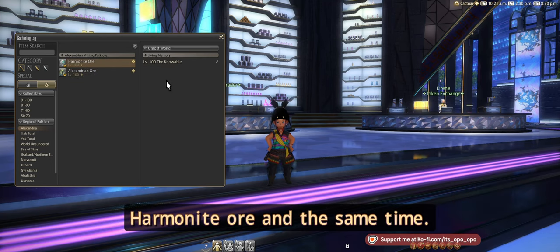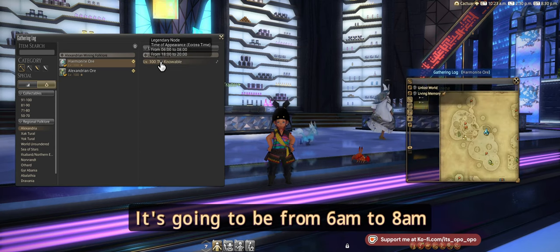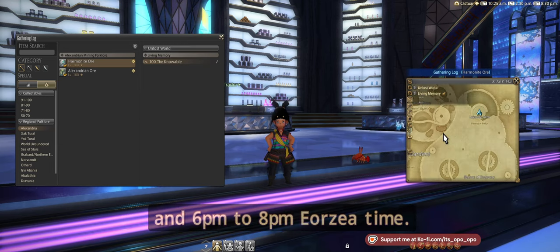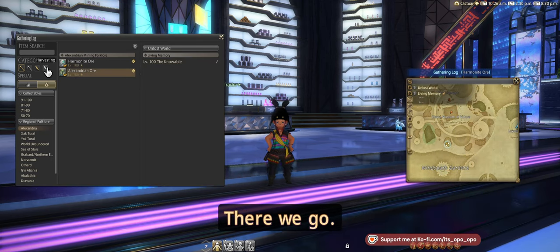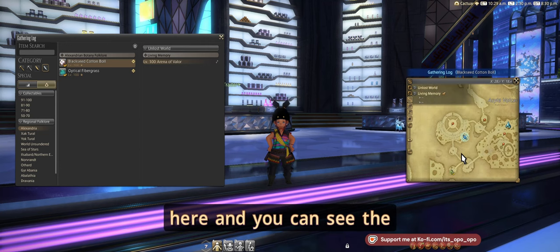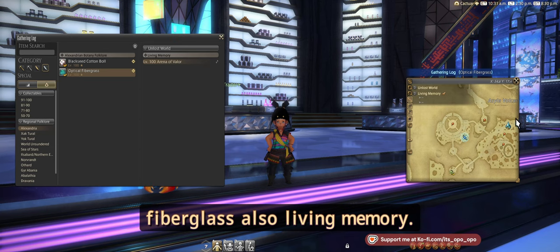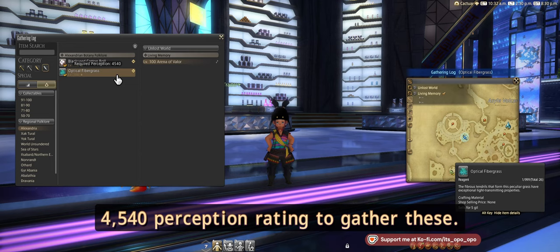It's the same time — it's going to be in Living Memory, from 6 a.m. to 8 a.m. and 6 p.m. to 8 p.m. Eorzea time. It's going to be right over here, same node as before. For harvesting, the optical fiberglass is the same node as the Black Sea Cotton Boll, which is also in Alexandria at the Arena of Valor — also in Living Memory, Arena of Valor, same time.